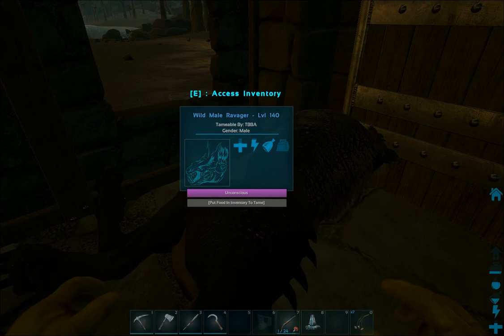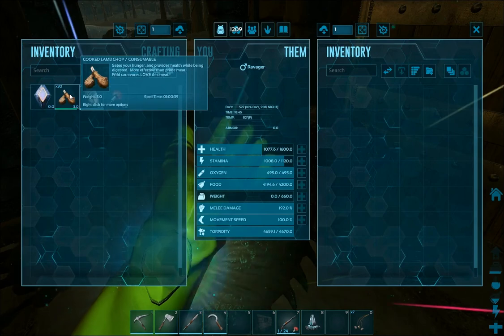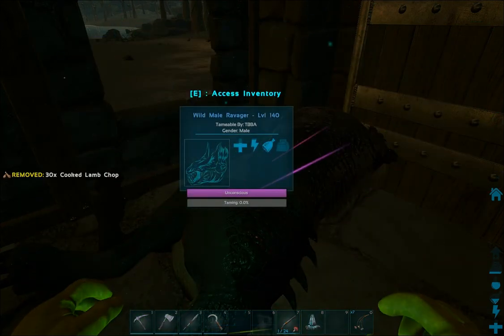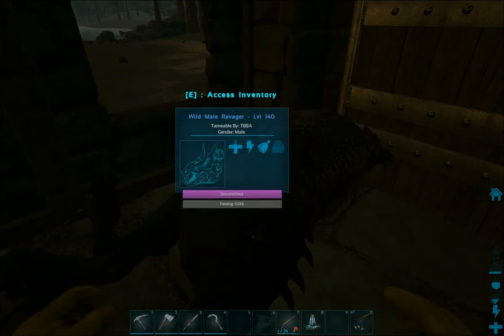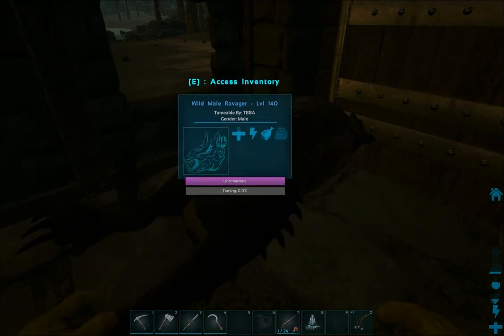They do love themselves some mutton chops, but I happen to have some cooked lamb chops. They'll take pretty much any of the rare meats and cooked meats. They don't have any kibble and they don't produce kibble. According to one of the calculators, cooked mutton or the cooked lamb chop is the faster tame, but it's just as good as raw mutton.